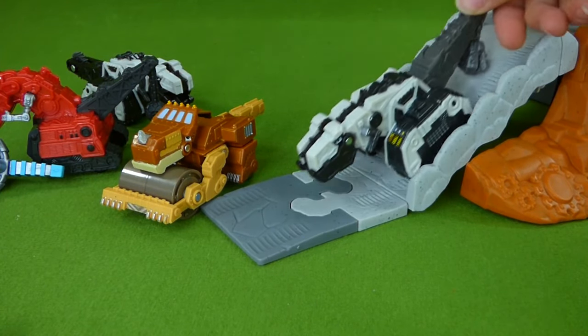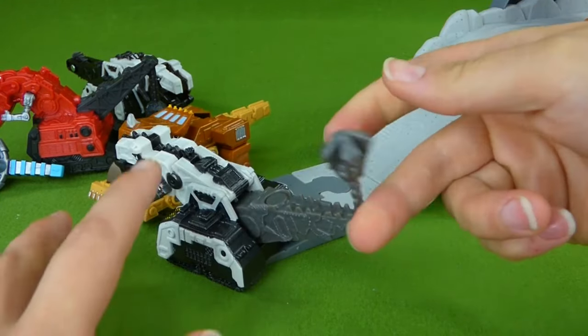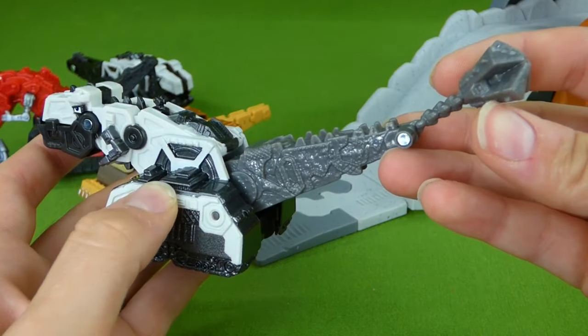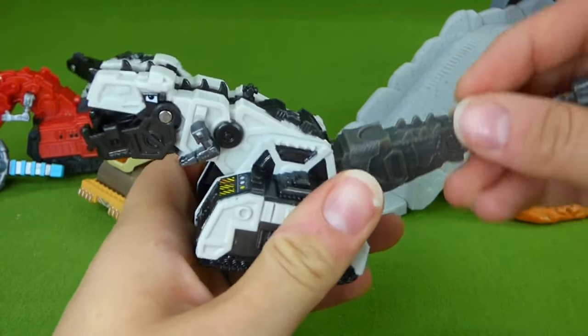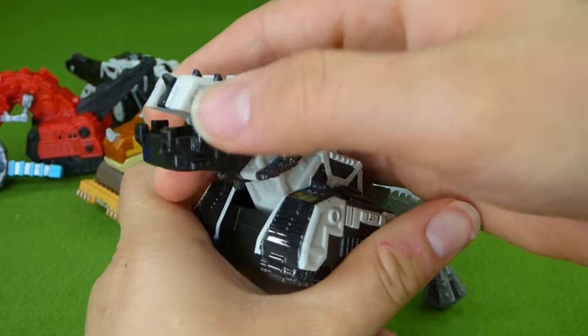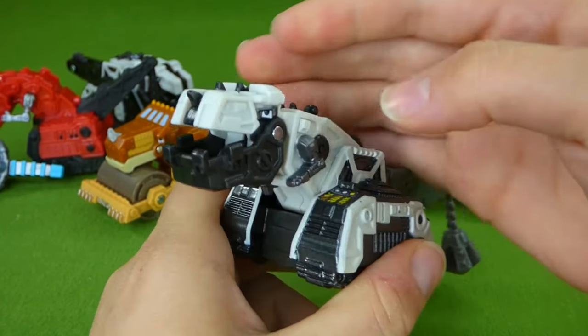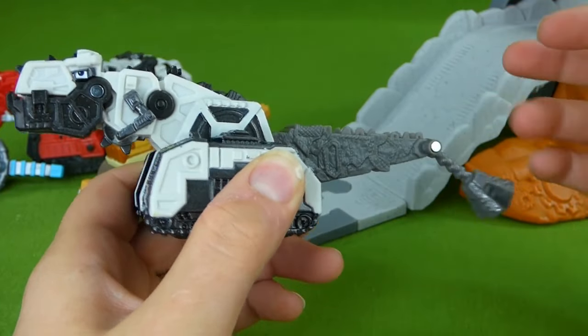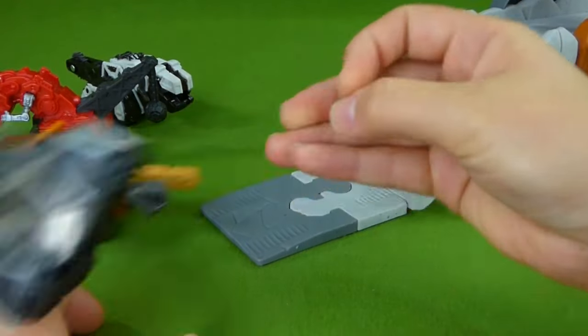Here is our claw tail D-Strux! See how his tail is different? When you pull him up and down his tail goes up and down and his mouth opens, so he can yell, 'Let's scrap it!' He hits things with his tail and knocks them over.